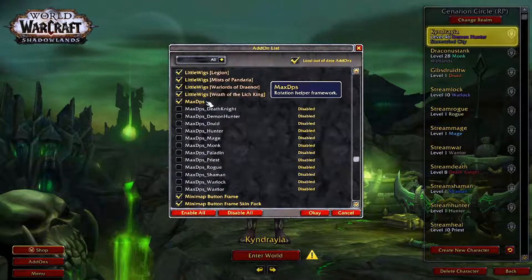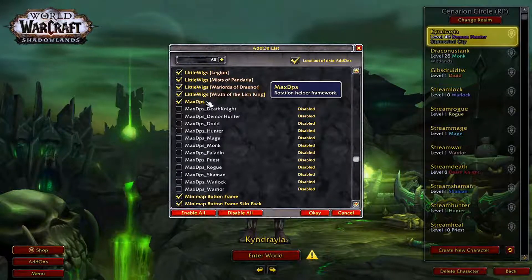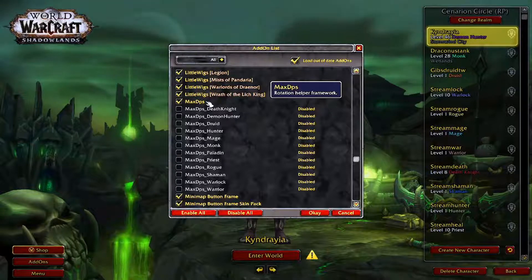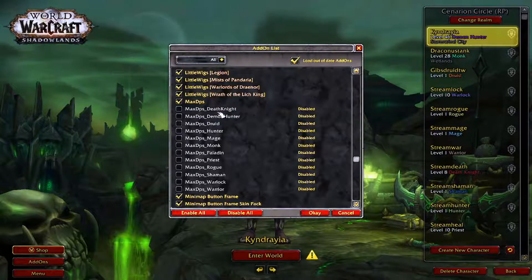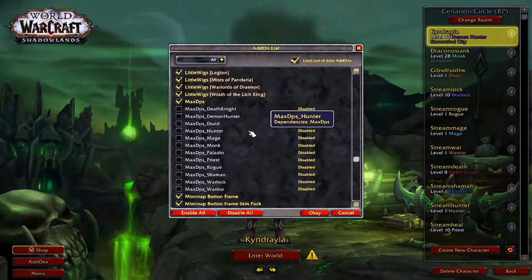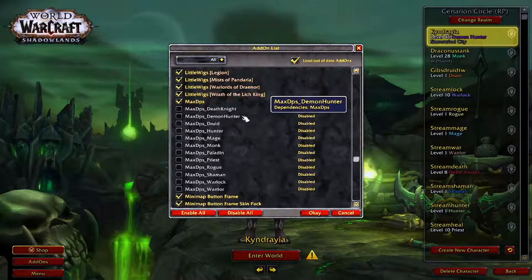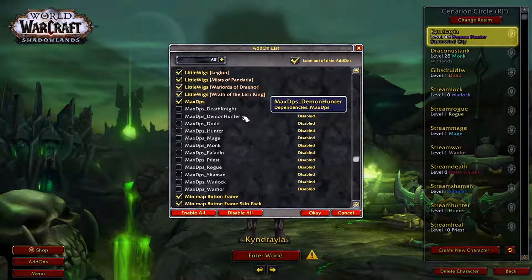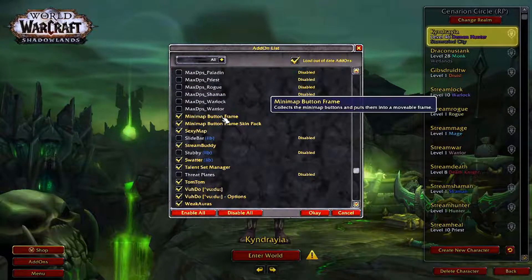Max DPS — I have this because if I'm learning a new character I don't know what spells or skills I should be using, so I really rely on this to help me learn that class. It's a really good tool if you're a brand new player or new to that class. It covers every class in the game and helps with DPS and tanking aspects. Unfortunately it does not work very well with healing because healing is situational, so you kind of have to learn that one on your own.